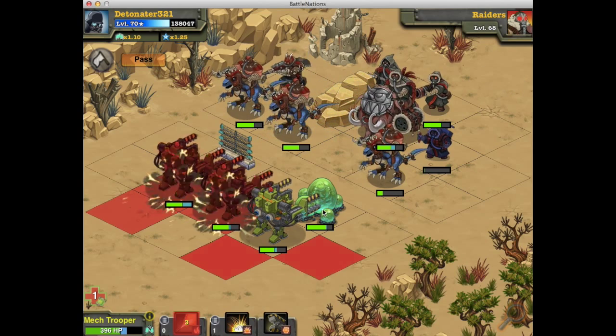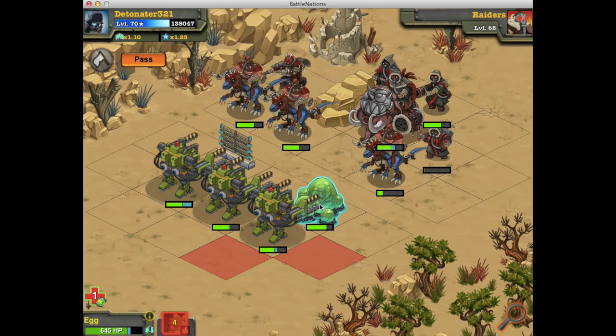In a boss strike fight, I would definitely prefer the egg, mainly because of its many immunities. Even though the Electric Fence has many immunities, it's not immune to everything unlike the egg. The egg also cannot be suppressed, which is another very good thing. Plus, if you rank this egg up more, it's going to have more HP and more armor and overall dish out more damage.